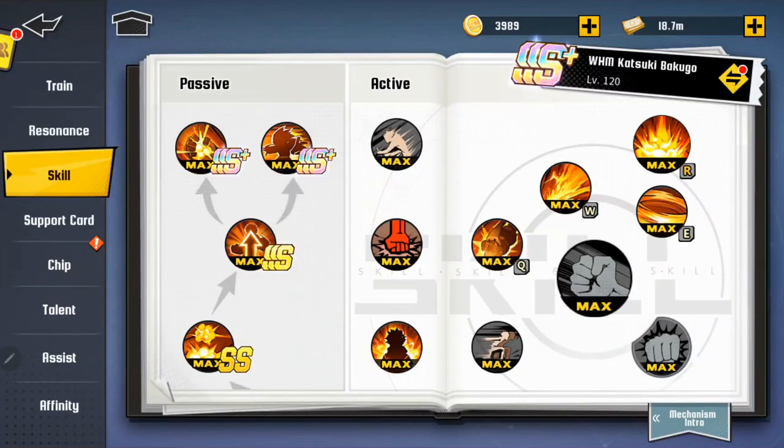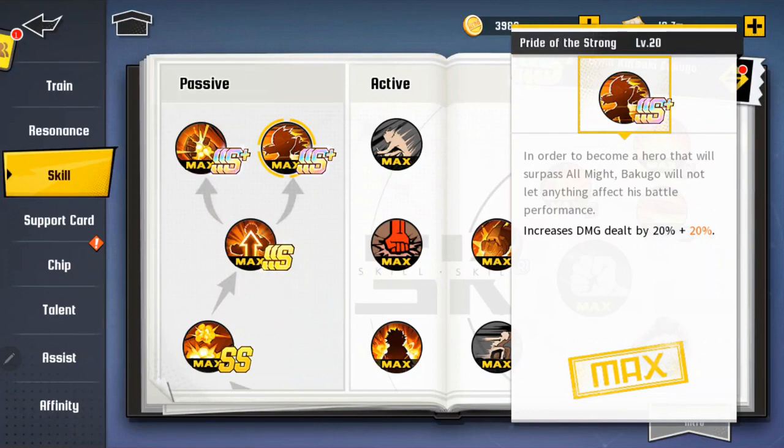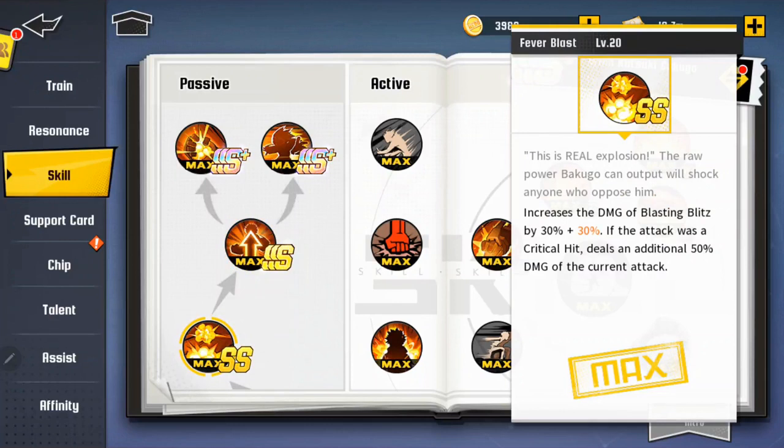At SSS+ in his passives you're getting increased crit damage of 30+30, and increased damage dealt by 20+20. At SSS you obtain one additional W-Blast movement which gains 7.5+7.5 attack for 10 seconds on use, up to two stacks. At SS, it increases the damage of Blasting Bliss by 30+30, and if the attack was a critical hit it deals an additional 50%. That's why I'm saying if you can get from S to SS, that is just nasty.